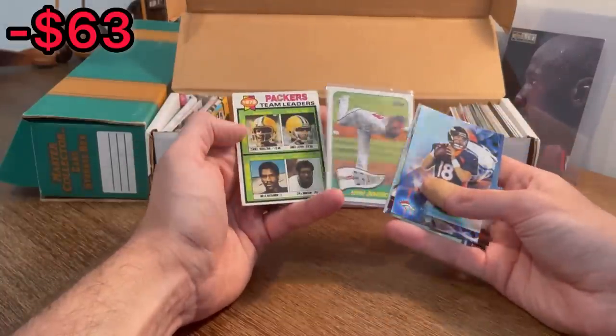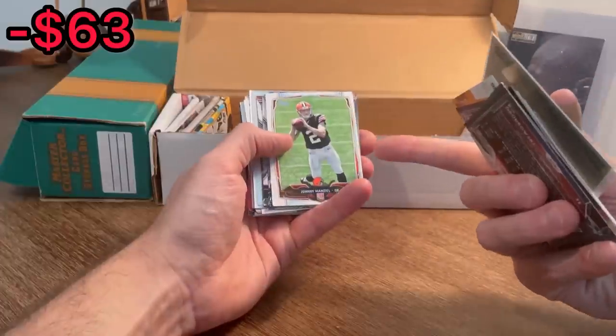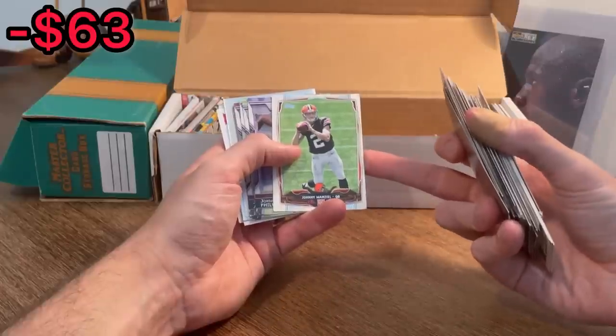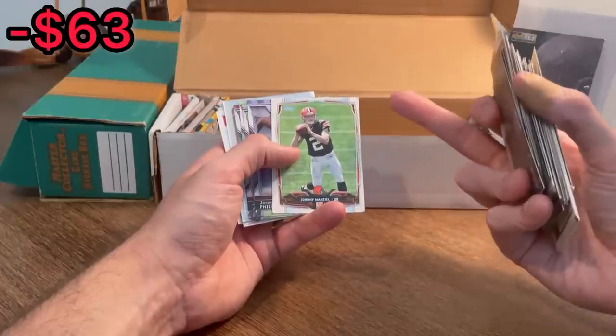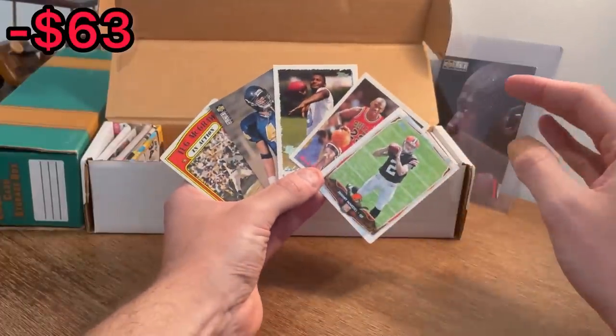Ian Anderson rookie card. Packers team leaders card with James Lofton right there — that'll be the next Easter egg. Good luck. Johnny Football rookie card — this is going in the overall giveaway. If you haven't watched the Untold documentary on Netflix on Johnny Manziel, I highly recommend it. It is a terribly sad story, but definitely worth the watch. Also, we'll do another overall giveaway later on in the video, so make sure to stay tuned.